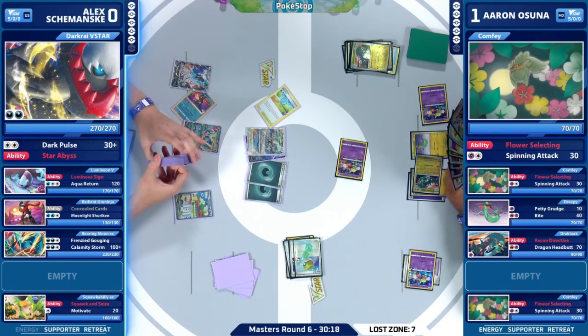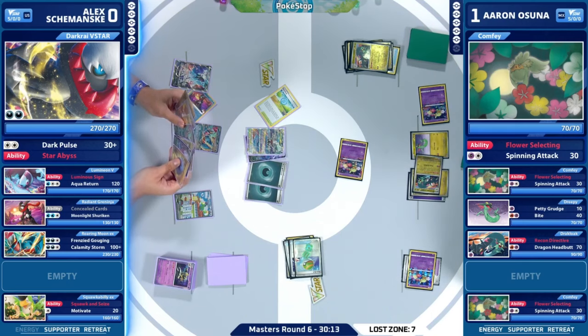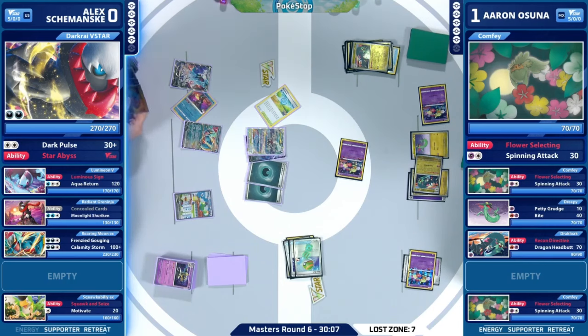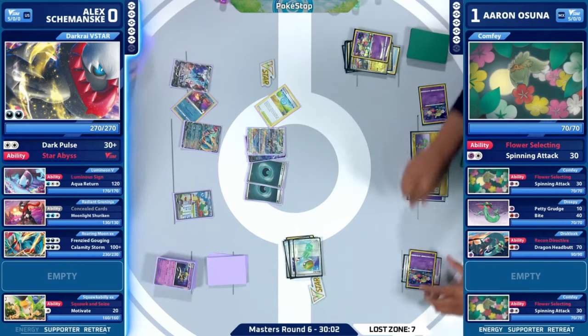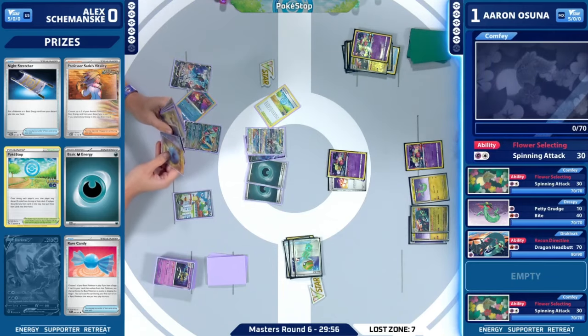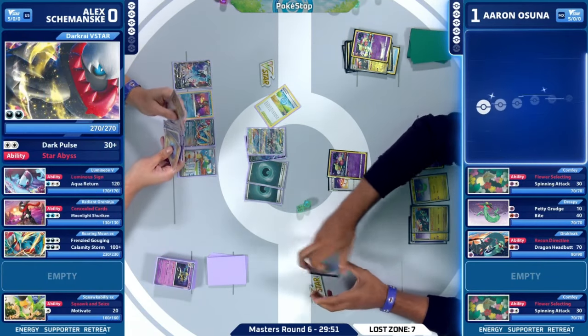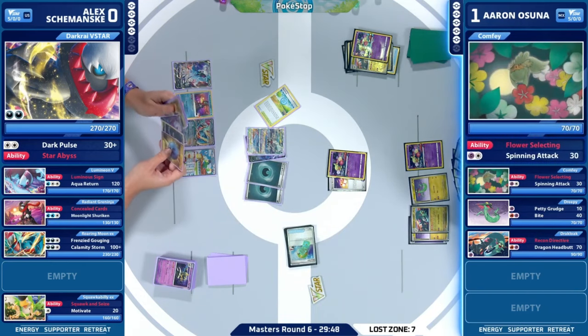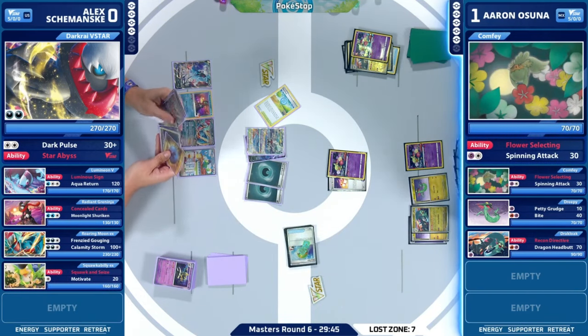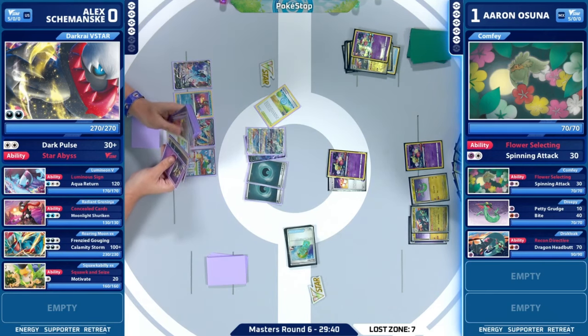Alex's deck already down so much — and that's the big thing with a lot of our Dark-type decks: they go through themselves super quickly, just throttling and throttling trying to find resources as fast as possible. Thankfully, Darkrai V-Star does its best Regidrago V-Star impression with Star Abyss, being able to get back item cards from the discard. Pokestop finding a Night Stretcher here — we could see a pretty good turn. Alex definitely needed that one turn just to kind of get back into this.